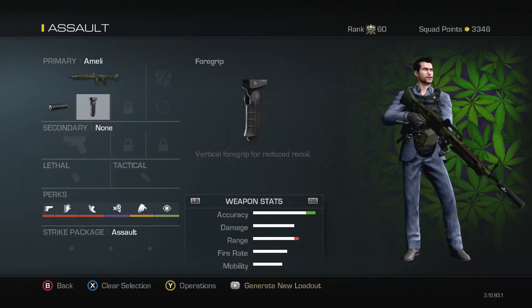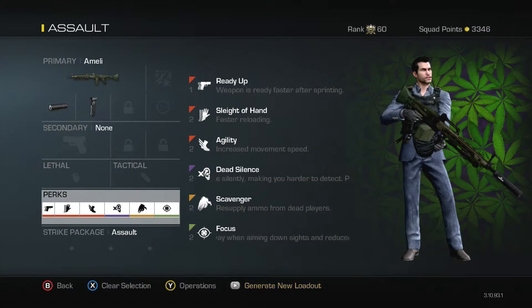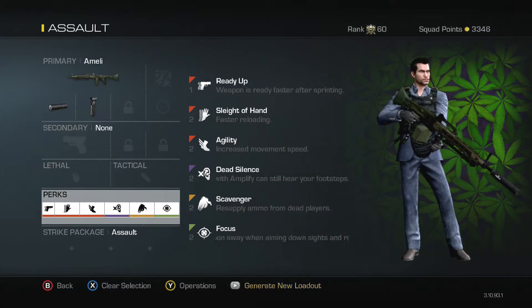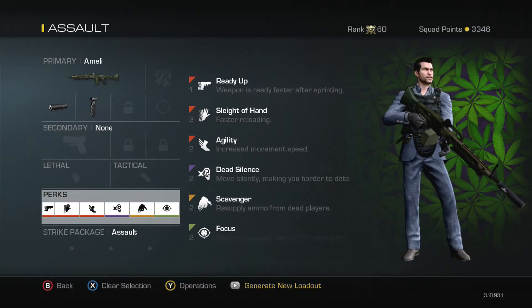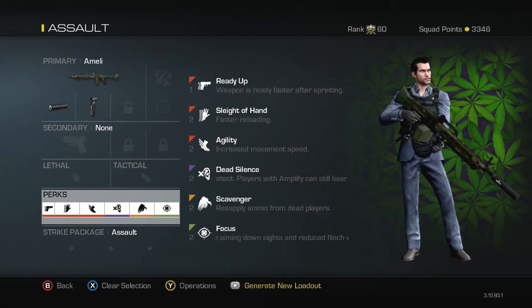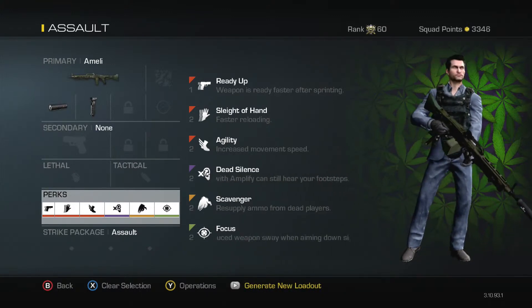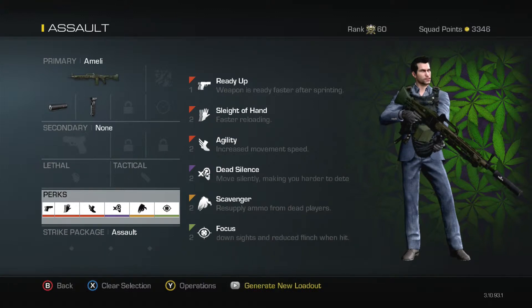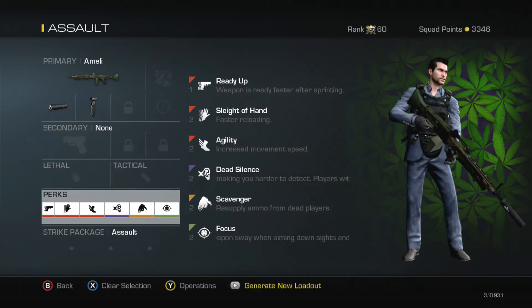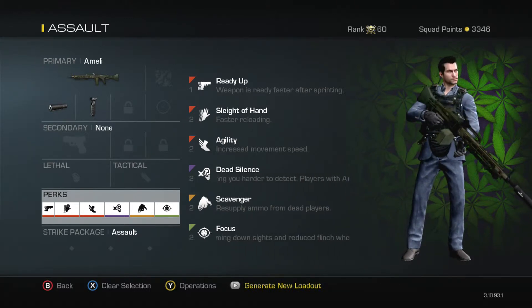Moving on to the assault class — grip and suppressor for the same reasons: extra accuracy and staying off the minimap. Ready Up for the same reason, it's a heavy gun and hard to pull up quickly. Sleight of Hand so you don't spend all your time reloading when you're one kill off the helicopter or Loki. Agility so you move around a lot faster. Scavenger so you pick up scav packs from dead teammates' bodies to keep your ammo topped up.